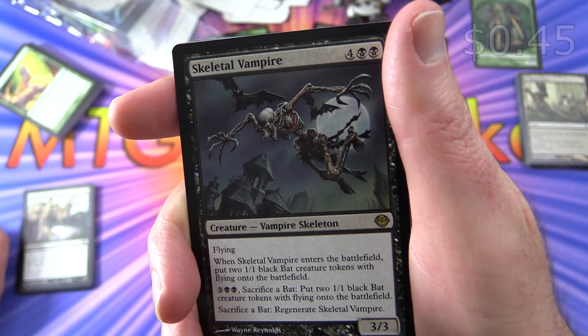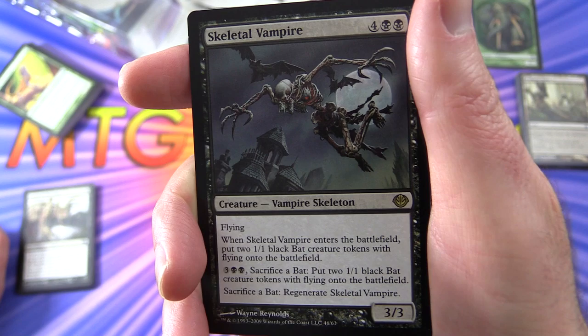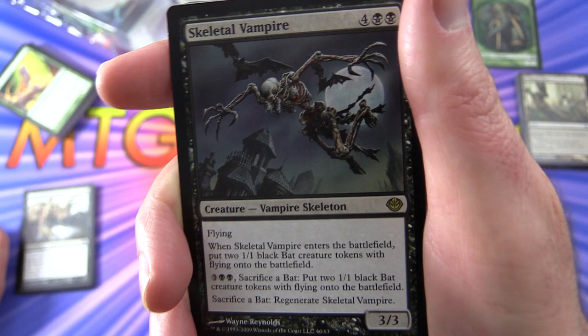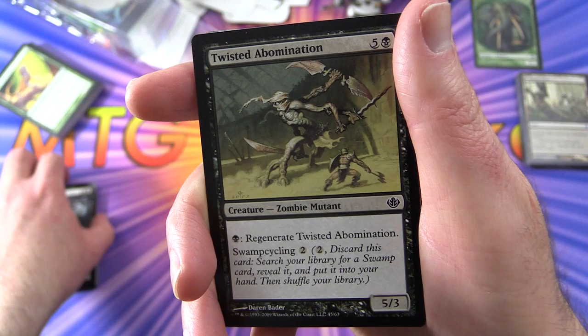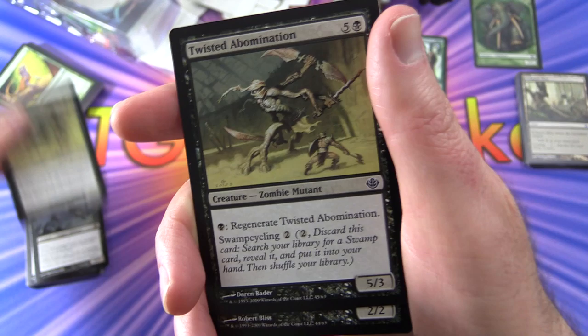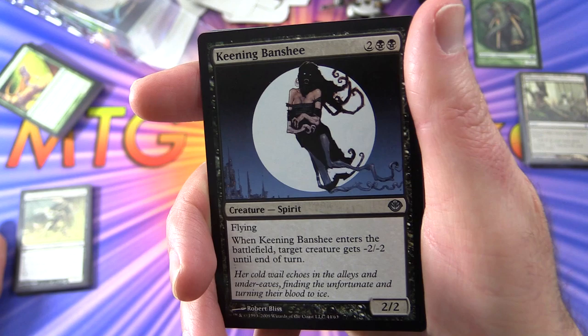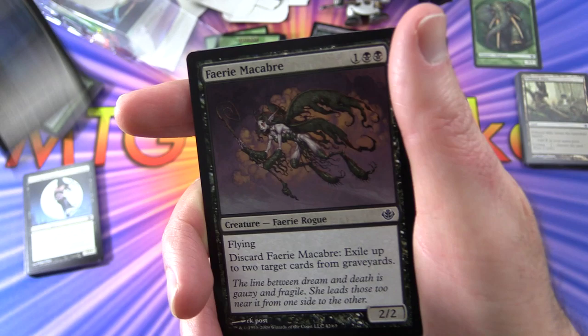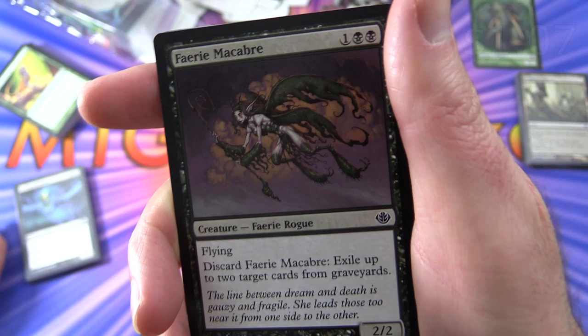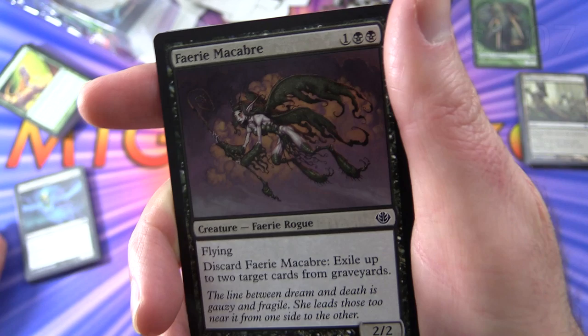Skeletal Vampire - a rare creature, vampire skeleton, 3/3 for six with flying. When it enters the battlefield, put two 1/1 black bat creature tokens with flying onto the battlefield. For three and two black: sacrifice a bat to put two more 1/1 black bat tokens with flying, or sacrifice a bat to regenerate Skeletal Vampire. Twisted Abomination - a fairly beefy 5/3 for six, pay a black to regenerate it, swamp-cycle for two. Two of those. Keening Banshee - has flying, when it enters the battlefield target creature gets minus two, minus two until end of turn - good removal. Howling Banshee - when it enters the battlefield each player loses three life, that includes you - could also be fun in EDH. Faerie Macabre - creature fairy rogue, 2/2 for three with flying, discard it to exile up to two target cards from graveyards.